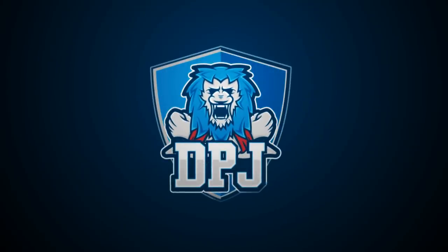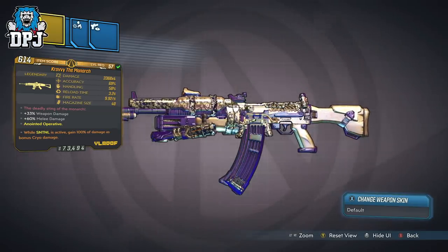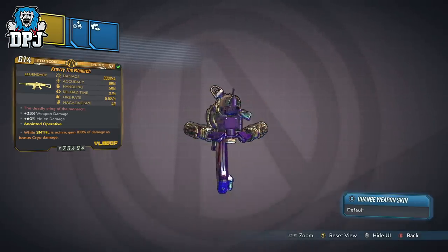Today we're taking a look at another new weapon exclusive to Mayhem 2.0, which drops at level 6 or above. There are 8 in total and for the most part I've been let down by them. Is this one any different?